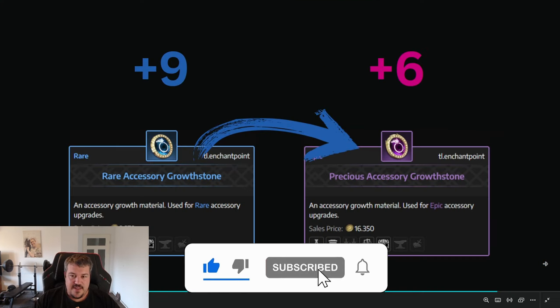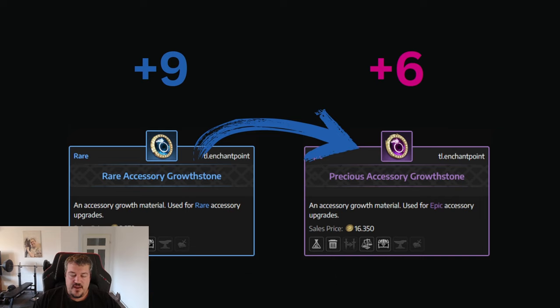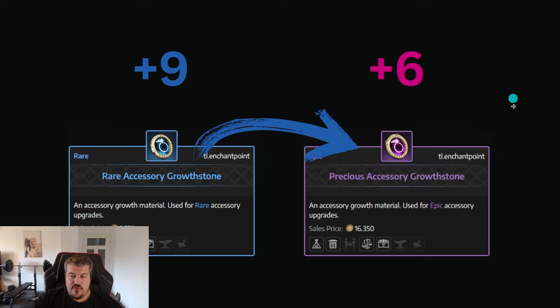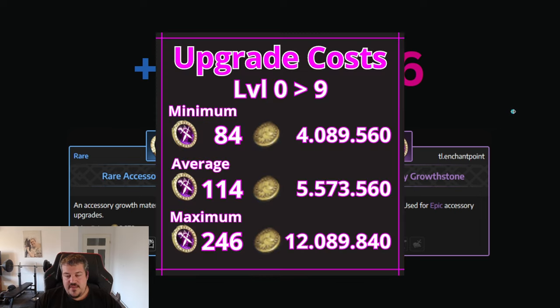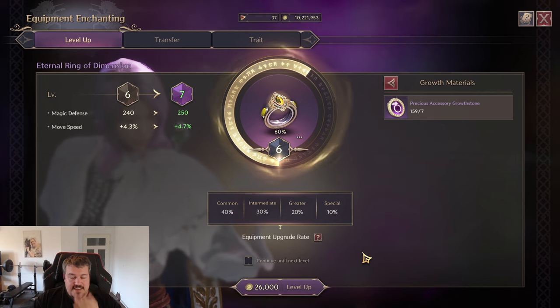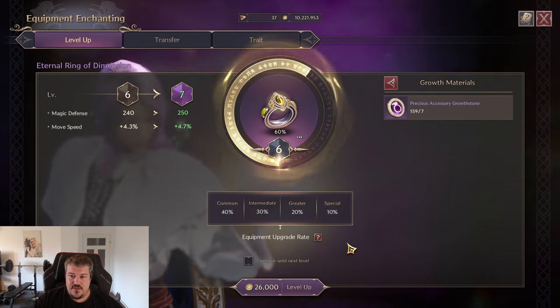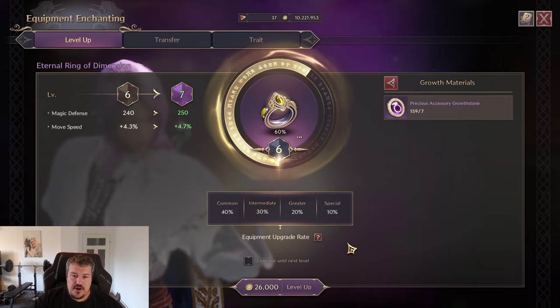Now let's go over the final tip. In regular progression, once you get to plus nine with a good purple item you'll most likely do a direct transfer to get plus six and continue your power spike. But there is a more efficient way: if you level the purple item to level 6 first and then put your plus nine blue item into it, the purple will instantly go to plus nine — saving you lots of resources on the most expensive upgrades: seven, eight, and nine.